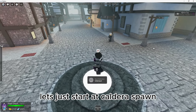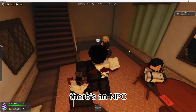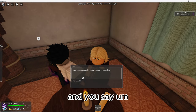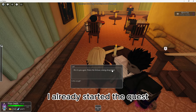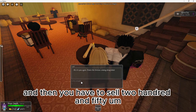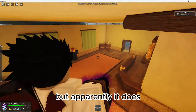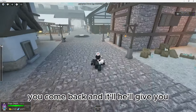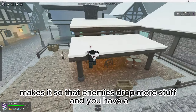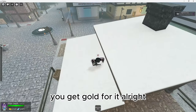For the Midas enchant, let's start at Caldera spawn. Come over here — there's the Doctors right there. Go inside the bar and in the back there's an NPC. You have to defeat Yarthul first, then you talk to the NPC and pick the top dialogue option. I already started the quest. You have to sell 250 items to the Tinker — bulk sell apparently does work now, it used to not. Once you sell 250 items, you come back and he will give you the Midas enchant. Midas basically makes it so that enemies drop more stuff, and you have a 15% extra damage increase when it procs. And if it procs and kills an enemy, you get gold for it.